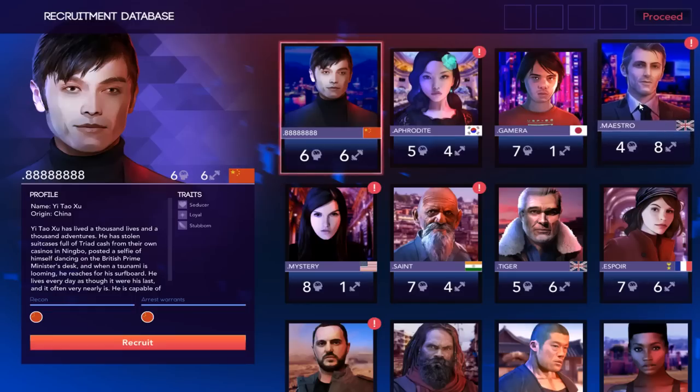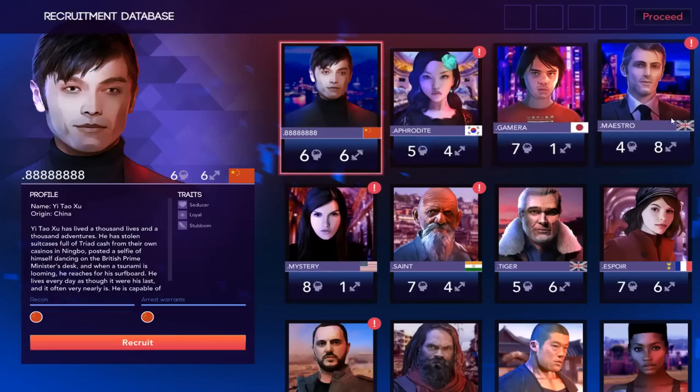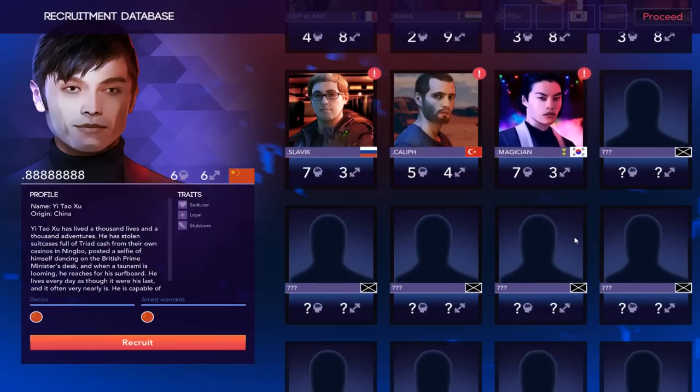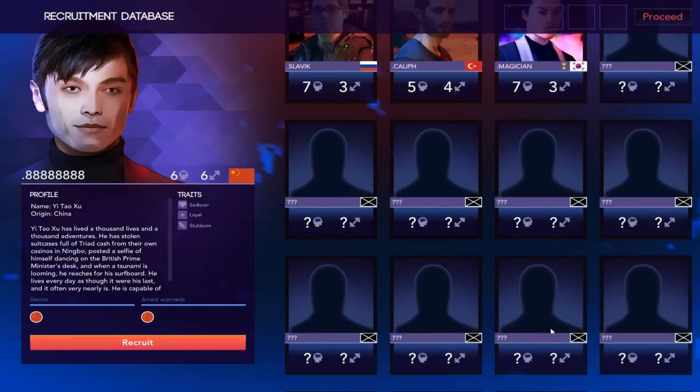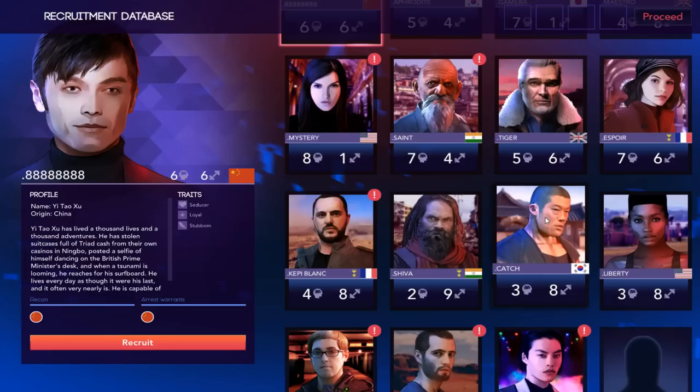We want a good balanced team. This guy right here has 0.888888888 — and that's because 8 is such an important number to the Chinese, so he puts it 8 times. Let's look for somebody who's really strong in one field or the other. It seems that as you play the game more, you can unlock additional agents — so that's pretty cool.